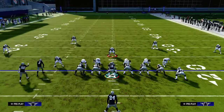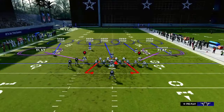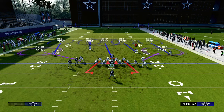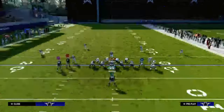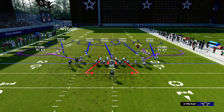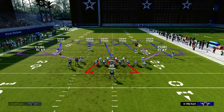Our setup is we're going to pinch our D-line, we're going to crash down, and we're going to keep it contained. We're going to put our user in a deep blue, then we're going to spread our linebackers and put both of our linebackers on curl flats. From there, you can show blitz and back off your outside corners — I like to back them off — or you could just press if you want to press.